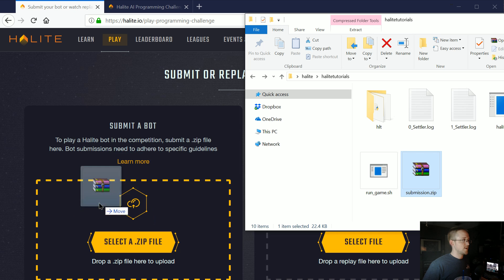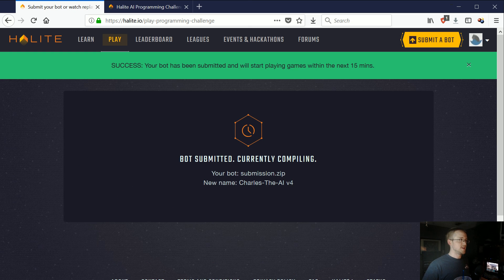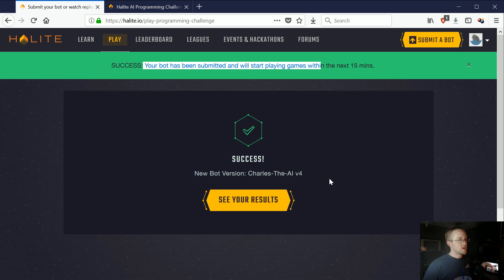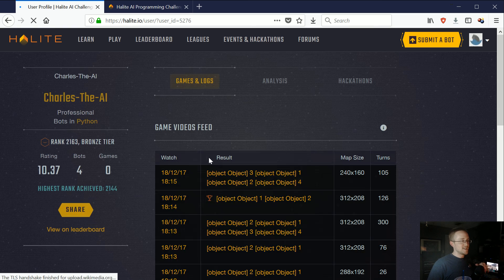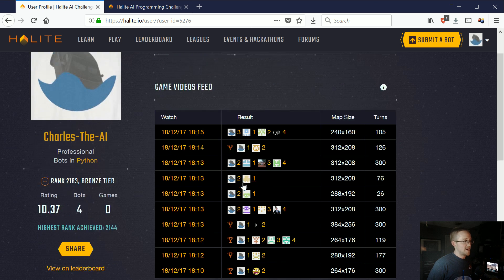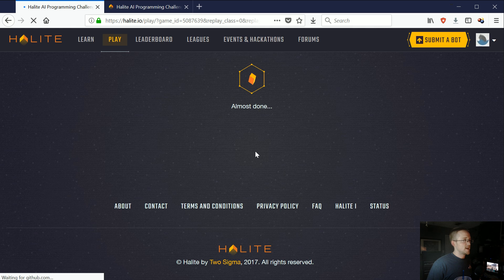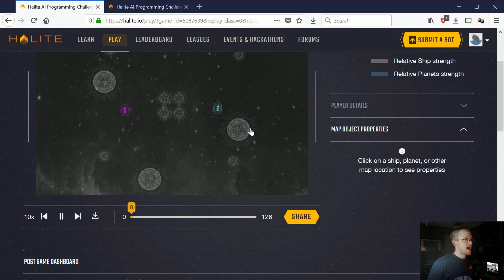Now we're going to go to 'Submit a Bot' and drag submission.zip over to the left-hand side. We'll submit the bot — it says your bot will start competing within the next 15 minutes, but I've found it's usually within the minute. You can come to see your results, and these are games you can click on any of them to replay. If you got first place you get a little badge making it quick and easy to see, but you can also see here I got third place, second, second, and so on.